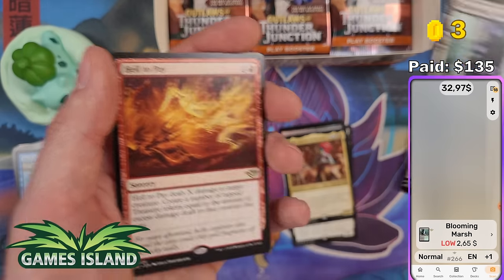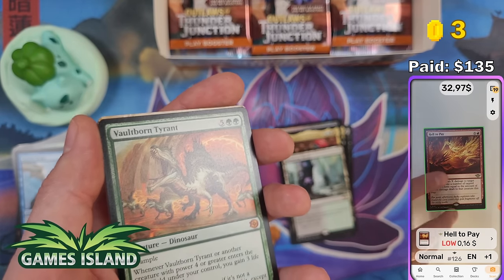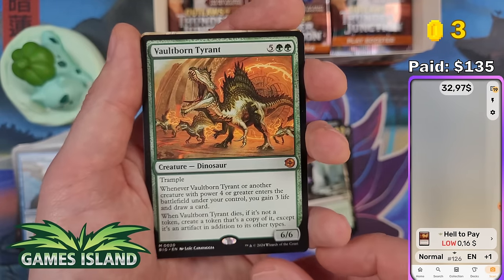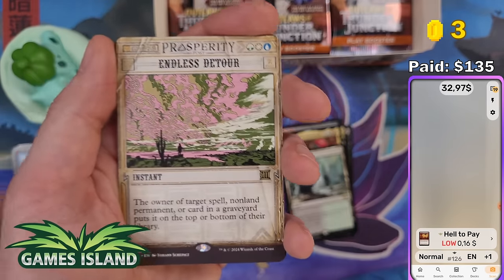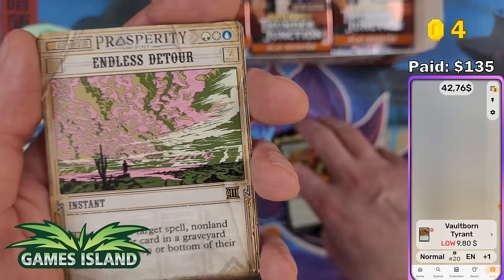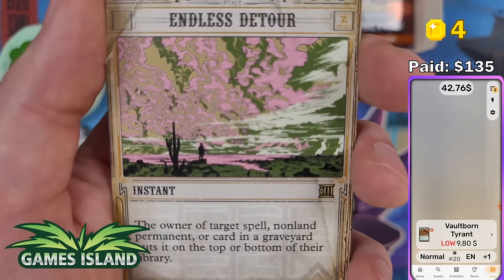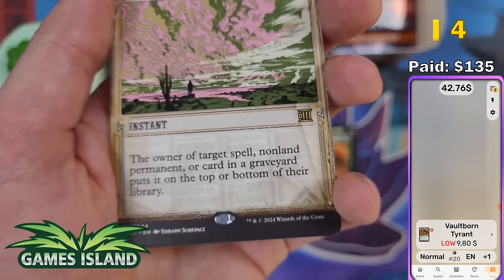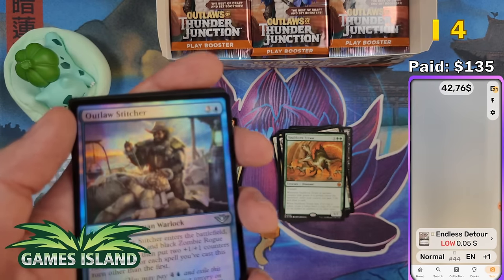$2.65 for Blooming March — that's nice. Volt Bond Tyrant — another Big Score card — $9.80. These Big Score cards seem not as rare as I initially thought, and I'm glad. Endless Detour — Breaking News rare — cool art, but worth nothing unfortunately.